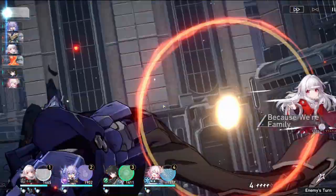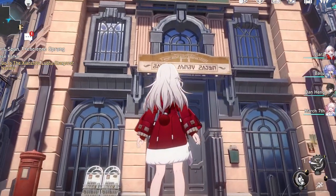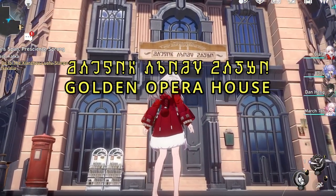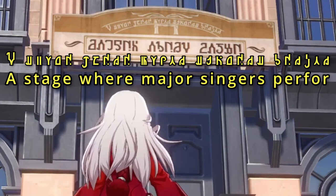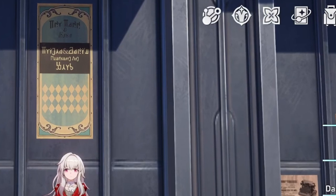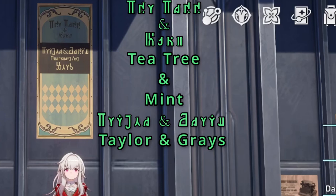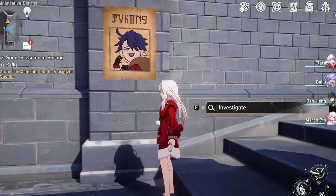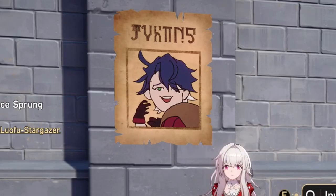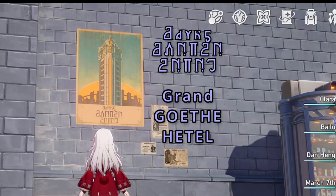I just realized that by doing the translations I'm breaking that immersion, but we've come too far to stop now. This sign reads Golden Opera House — 'a stage with major singers before.' I guess they forgot the M. Moving on to the left of the opera house, we have a sign saying Tea Tree and Mint, Tail and Grace, Essential Oil, and Soap. The poster for the high race says 'Grand Gauthe Hetel,' which is another case of a typo from the developers, and there are still more typos to come.